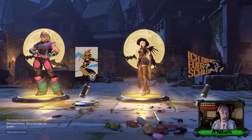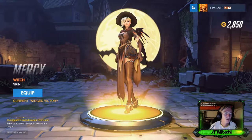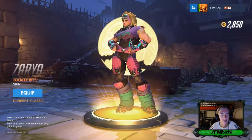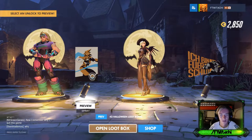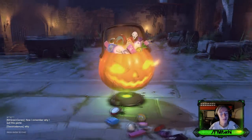Double dip in the chocolate chip! We got one of the five — Mercy Witch — and we also got Totally Lame for Zarya. So I mean it's cool, but we got one of the five. That's a double legendary — can we get a triple?